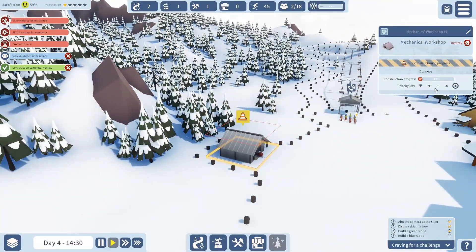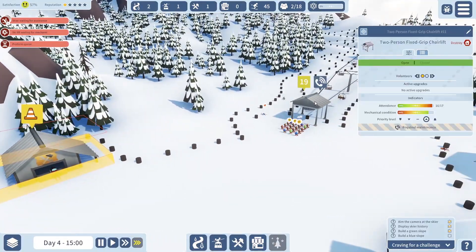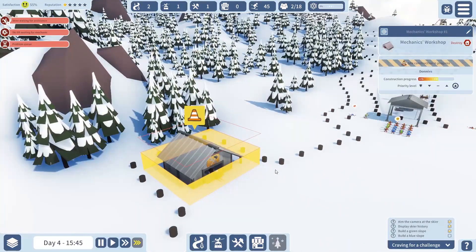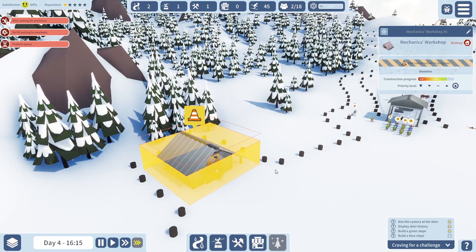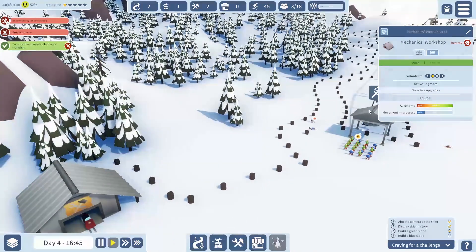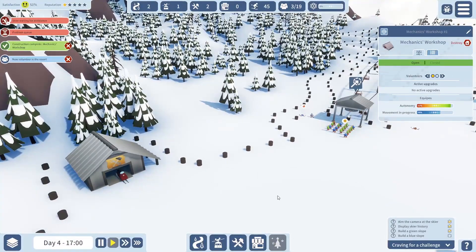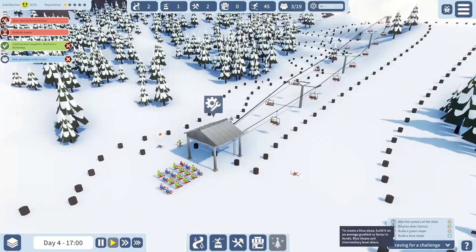I think this first episode will probably be a good time to end when we've gone through the tutorial. This is stage number four. I'm guessing it's working now because they're all on the lift. We're building a mechanics workshop, which is what I guess we need to do — someone's fallen at the bottom again. With 45 skiers here it's not going to be quick enough. We get a volunteer assigned. Maintenance is in progress. So we now need to build a blue slope — build it on an average gradient to suit intermediary level skiers.